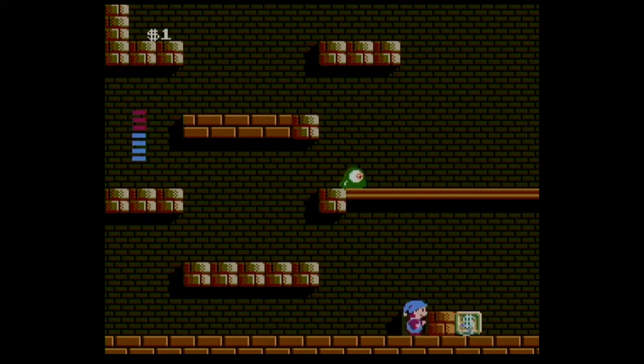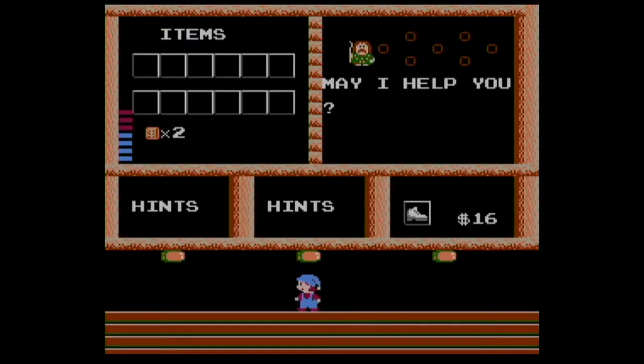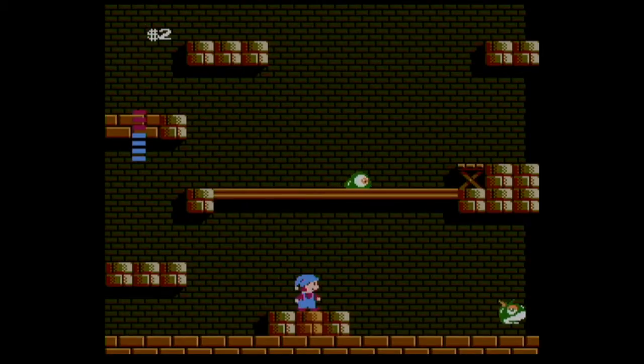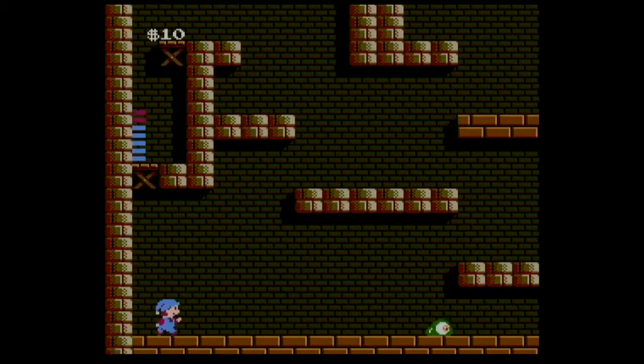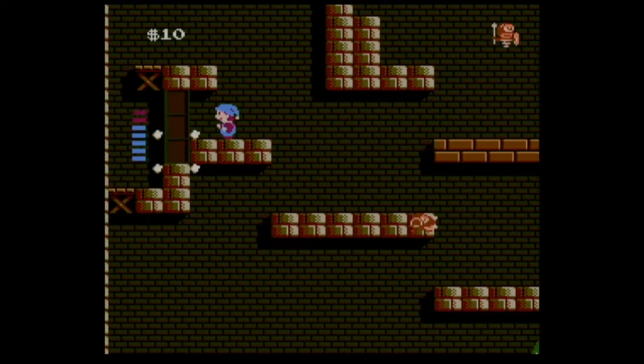First of all, the game is cryptic. That's true, but the basics are pretty easy to figure out if you've played other NES games. Shooting walls, shooting the air, and pushing blocks that you conspicuously can't destroy are all pretty common in NES games. You can figure them out on your own, probably, or you can consult hints for the game.